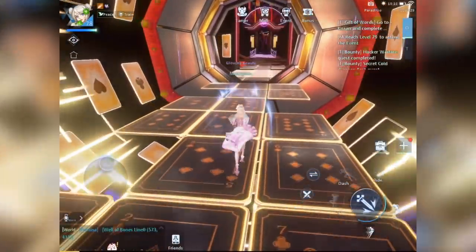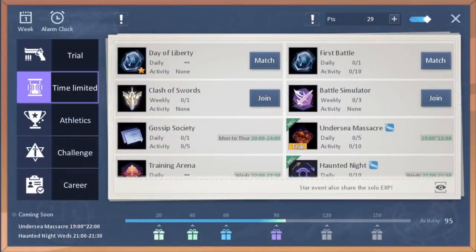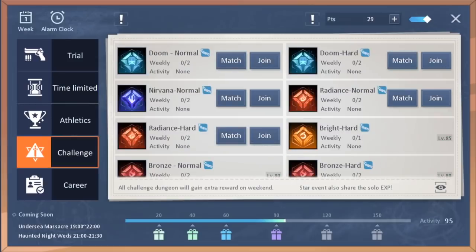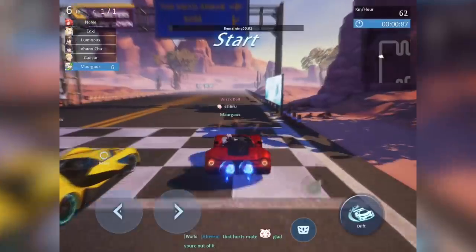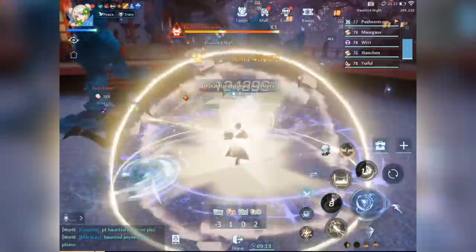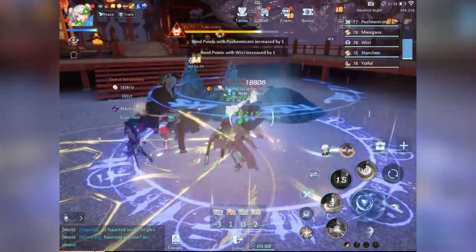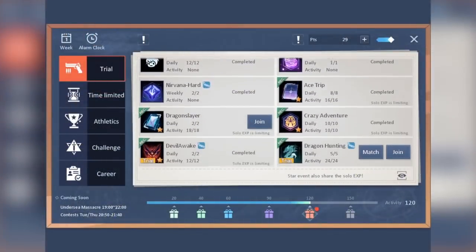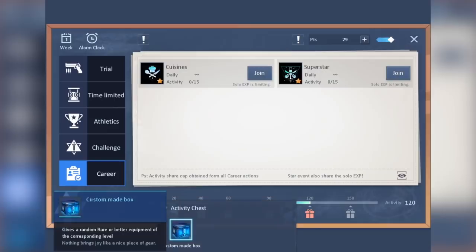The next thing you need to focus on are doing the various events found in the upper middle part of the main interface. There are daily tasks, time-limited events, and weekly challenges you can try. You can click on the calendar icon on the upper left of the events to see an overview of the time-limited activities. Some of the events are kind of fun like this car racing one. A few of the daily events change periodically as well so it doesn't get boring. Every time you complete an event, it counts towards your activity points which give rewards for each milestone. In general, try to aim for at least 120 activity points to get a chance at a rare equipment.